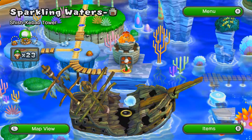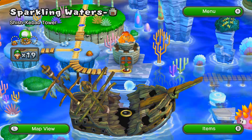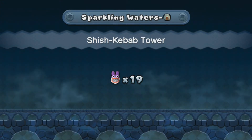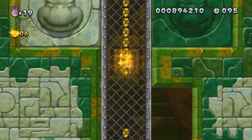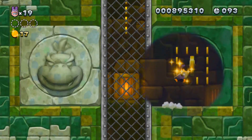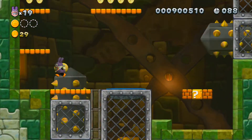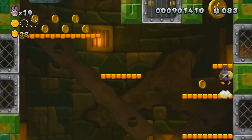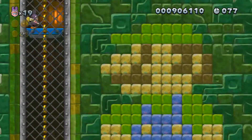Let's do the Sparkling Waters Fortress — Shish Kebab Tower. This time I'll be using Nabbit, just because it's my 15th take and I might as well show him off. Nabbit is a character that basically can't get hit — there's only one character like that in this game. As you can tell, nothing can hit Nabbit. The second star coin is right there, and the main thing about this part is you just have to time your jumps.